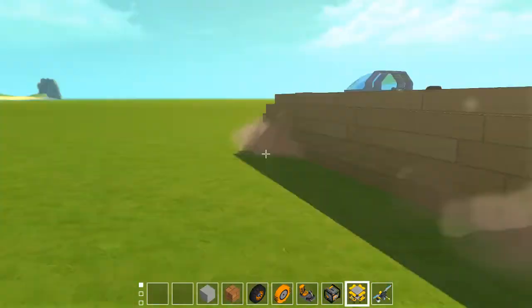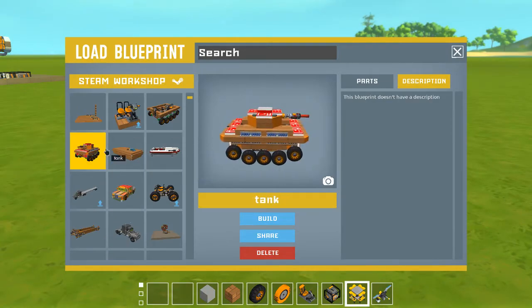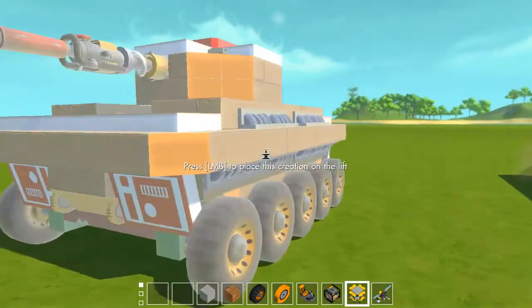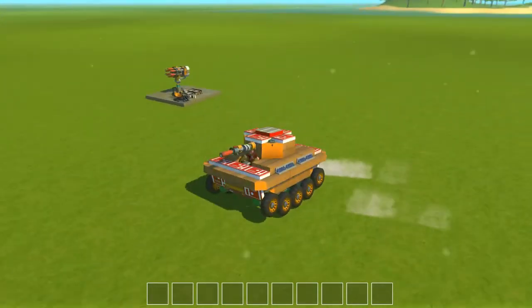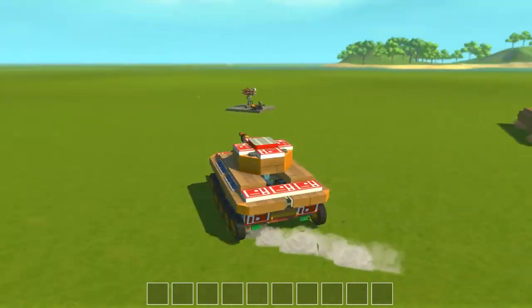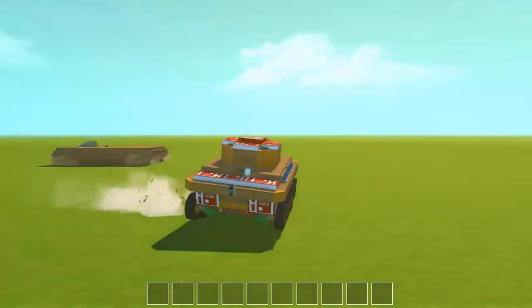That is a thing. Oh yeah — I finished the tank. I was supposed to make it out of cardboard but I derped. So you have your steering, your forward, your back. This actually does use glitches — not for the steering... well, yeah, for the steering.